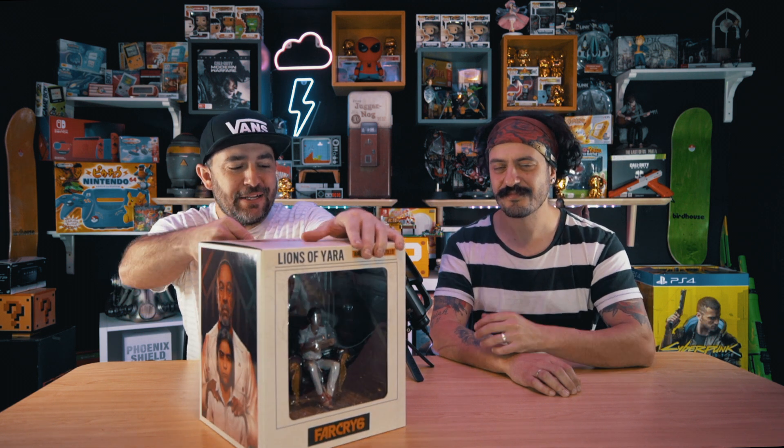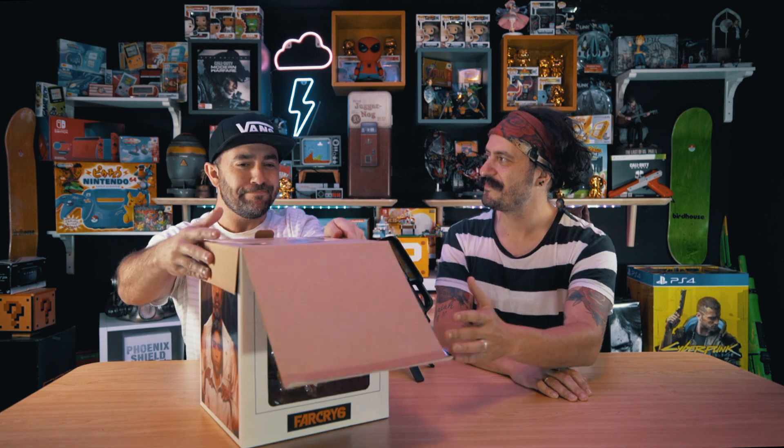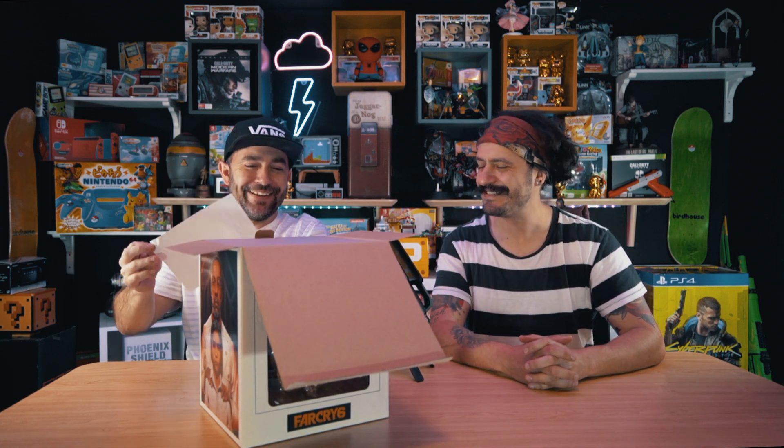So the first thing I'm going to have a look at is the awesome Lions of Yara statue. If you've played this game yet, you know that Anton and Diego Castillo are the main bad guys. You might remember Anton — what TV show was he from? Breaking Bad! Yes, there you go. The character that plays him, yes.